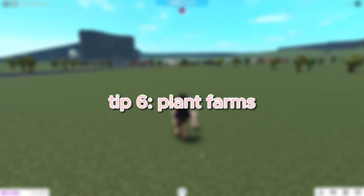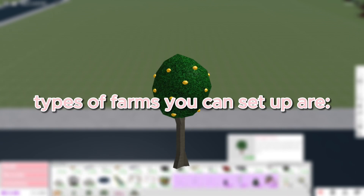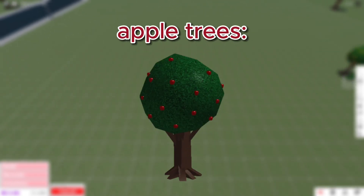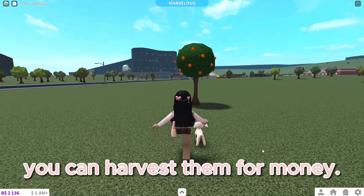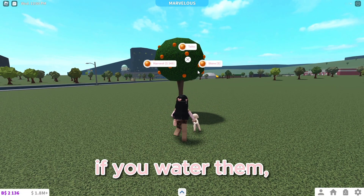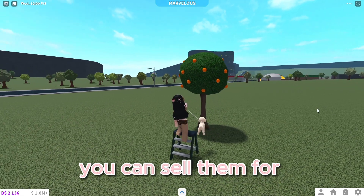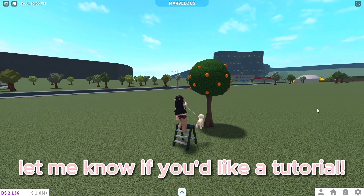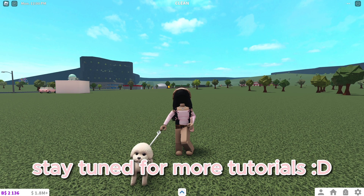The last tip is to set up a farm. Types of farms you can set up are lemon trees, apple trees, orange trees, and berry bushes. Once you plant something, you can harvest them for money. If you water them more, fruit will respawn and you can sell them for even more money. Let me know if you'd like a tutorial on that.